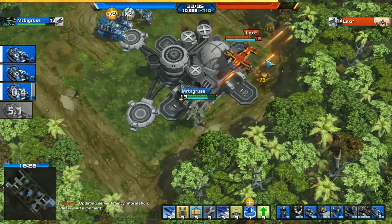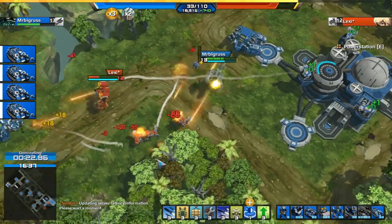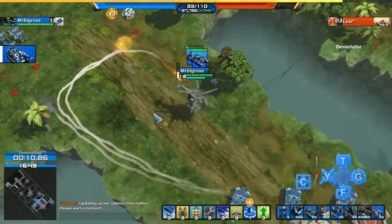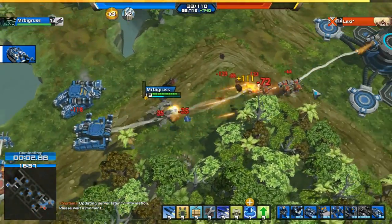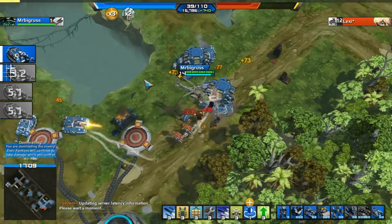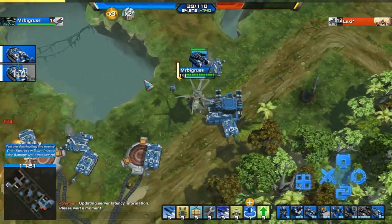Just above the minimap we've got 20 seconds until I start dominating. He was just killed by a tank so he won't be able to do anything. After those 30 seconds total are counted down he will just start instantly losing HP — so all I have to do is make sure he doesn't capture one of those bases and I win the game without even attacking his main base. On top of that I've got a load of Devastators on his base too, so there's really not much he can do.